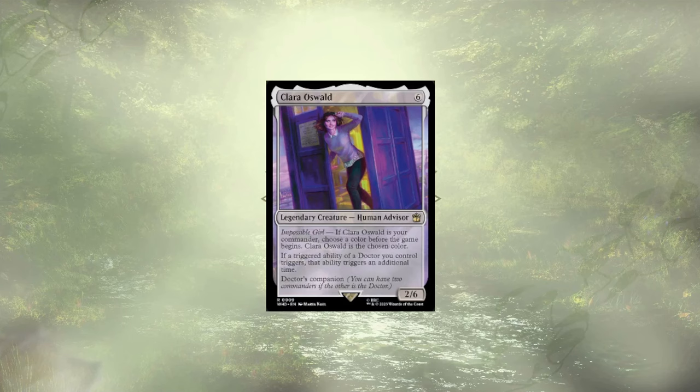Up next is a card from one of the other pre-cons, but it's too good not to use in all of them — it's the Impossible Girl, Clara Oswald. At six mana she's kind of expensive, but she doubles up all of the triggered abilities of our doctors when she's on the field. Exiling extra cards off our doctor is going to let us really get extra rewards from time traveling with that little Timey Wimey ability that we're so fond of.